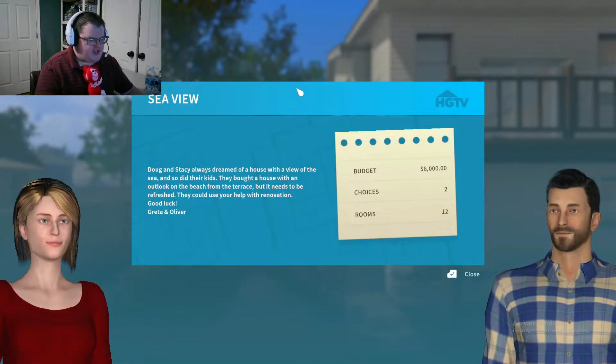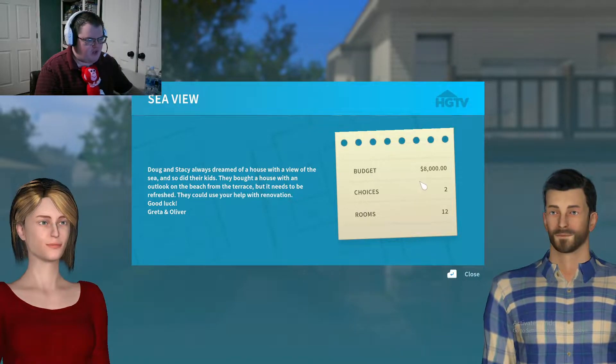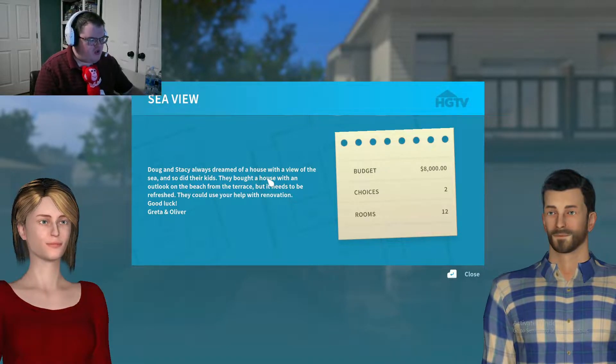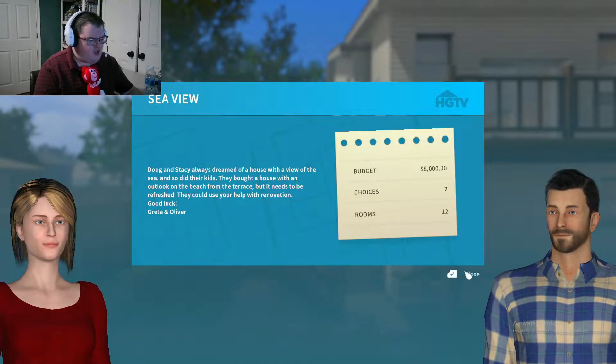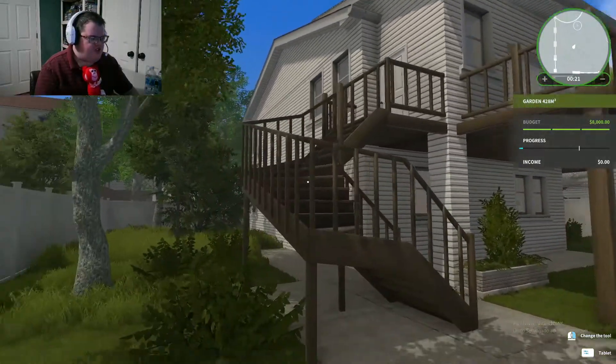This is a pretty simple, easy task. Our budget is eight thousand, our choices are two, and the rooms are twelve. That's the description of the objective, so let's go ahead and continue.